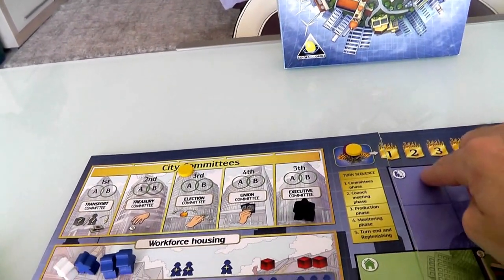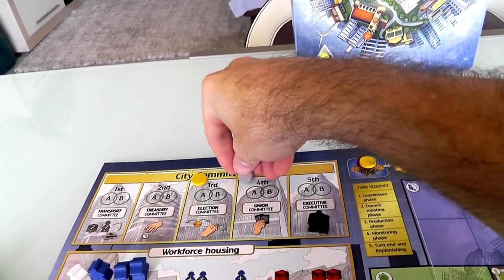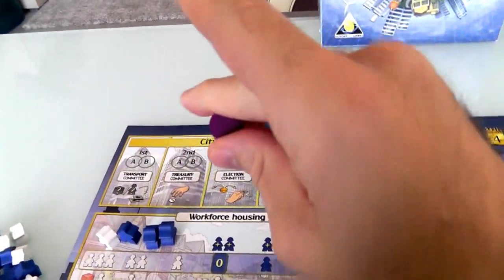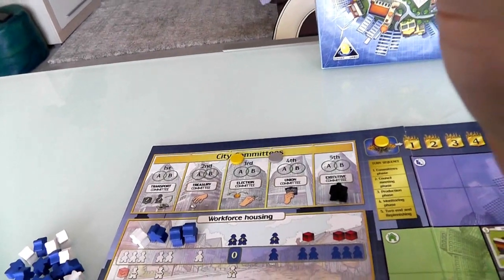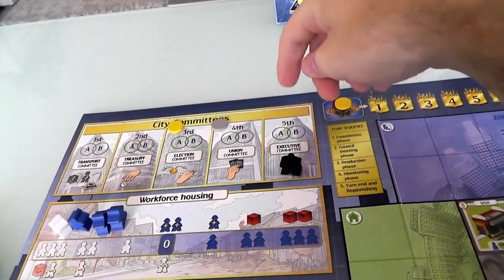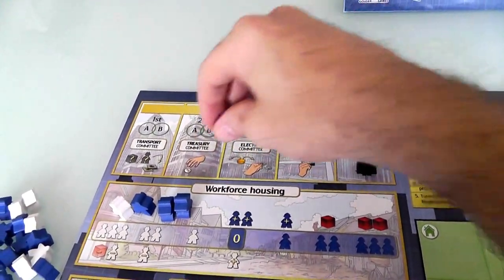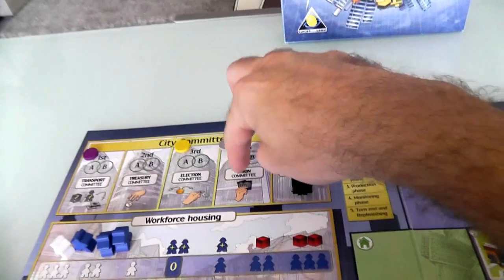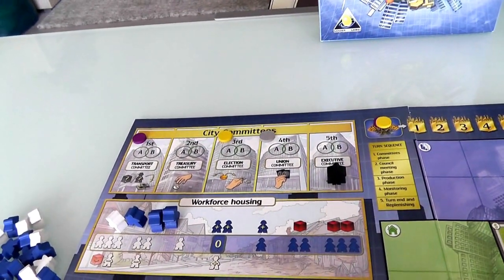I think I'm going to put Councilman Jam on the union committee. Any of these I put Jen on is going to give her a nice advantage. If I put her on the executive committee she'll get another delegate vote; if I put her on the treasury committee she gets extra money. I'll put her on the transport committee. The union committee gets to draw extra cards, so I gave that to the dummy player.